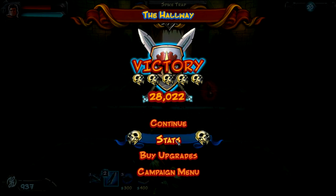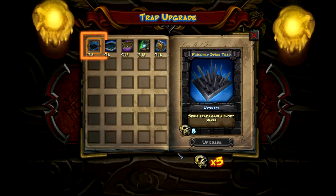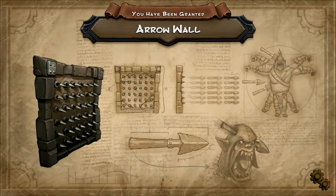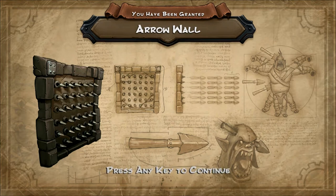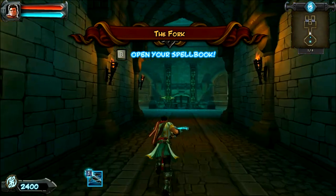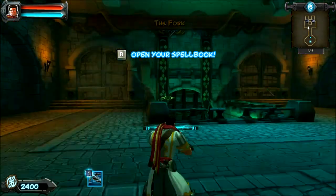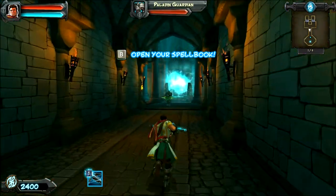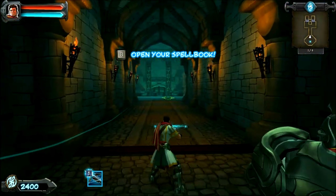Five skulls for a perfect victory! I need eight skulls in order to buy any upgrades, so we'll go back to that when it's relevant. Let's move on to the next place — Arrow Wall! I'll take the Arrow Wall; big fan of that trap. With the old man dead and my apprenticeship finally over, I can draw on the full power of the rift and get a new toy every time I defend a rift.